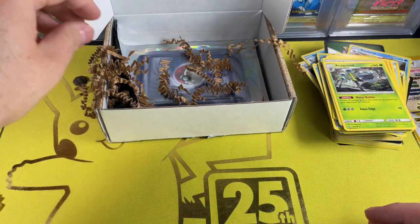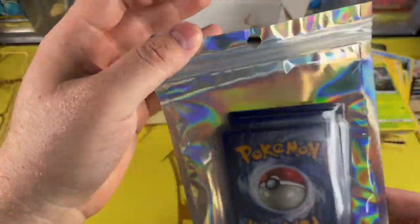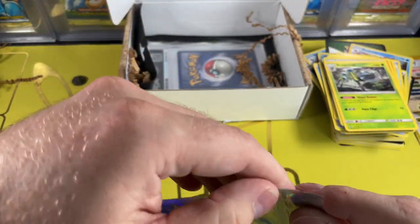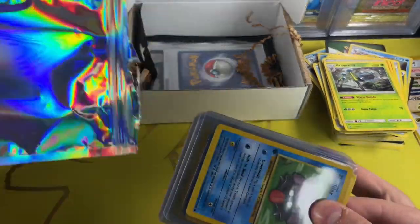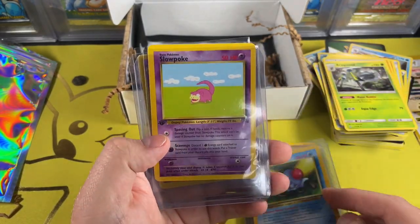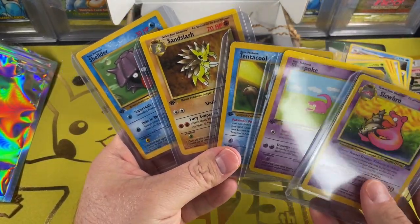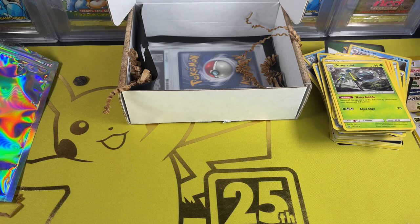We have the graded card on the bottom — looks like it's a PSA, that's pretty exciting. We have a first edition Shellder, a first edition Sandslash, Tentacool, Slowpoke, and Slowbro — all first editions. No rares unfortunately, but that's all right.